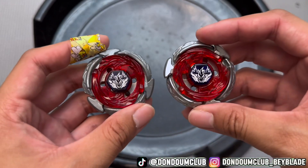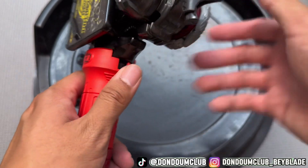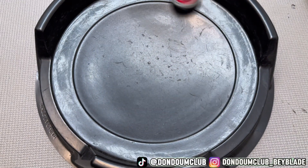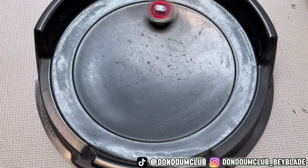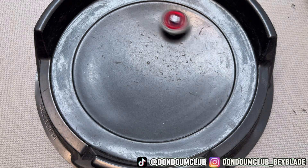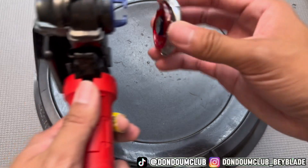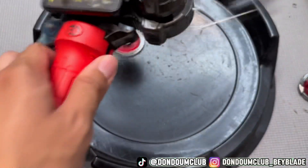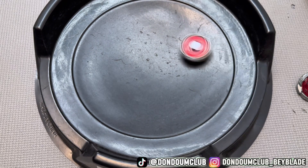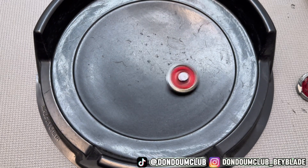Let's test the white flat out first. TT — 3, 2, 1, go shoot. Okay I think we've seen enough. Now midfake — 3, 2, 1, go shoot. I mean it feels pretty similar.